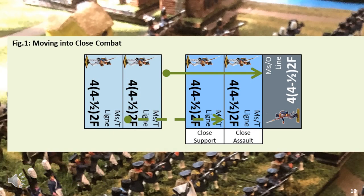The movement which results in a close assault only needs to result in base-to-base contact with the element. It does not need sufficient movement to occupy the area the enemy element occupies.